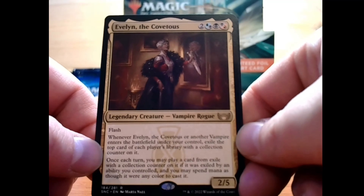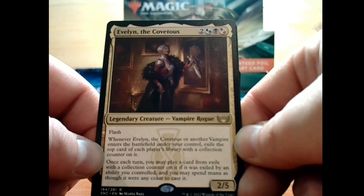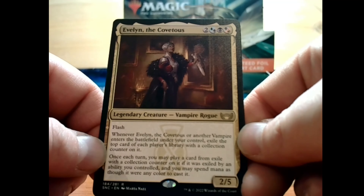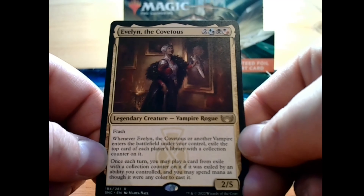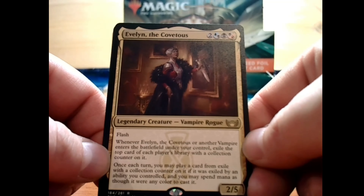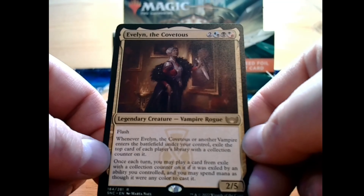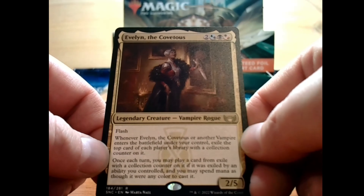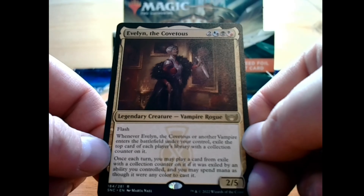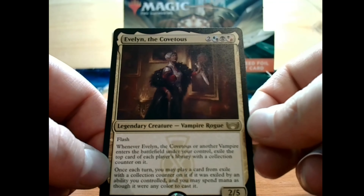We have Evelyn the Covetous — 2 plus either blue or black, a black, and either black or red, so you could run this in a splash deck or a straight black deck. For a 2/5 legendary creature vampire rogue that is rare, and it has flash which means you can play it like an instant. Whenever Evelyn or another vampire enters the battlefield under your control, exile the top card of each player's library with a collection counter on it. Once each turn you may play a card from exile with a collection counter on it, and you may spend mana as though it were any color to cast it. I can see why that's a rare.